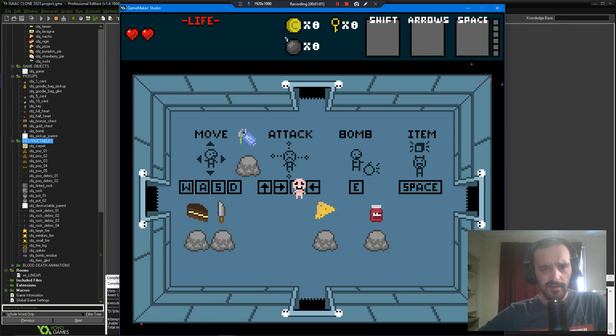Here are all the items. As you can tell, the health goes between 1 and 3 when you start, so it's up to you if you want to follow that or just do your own thing.